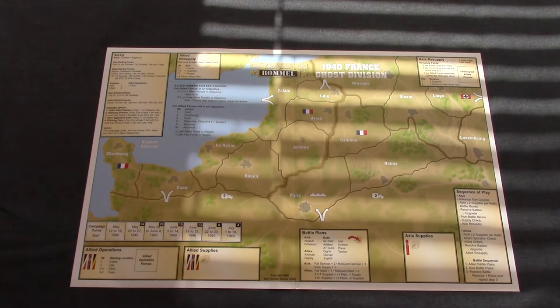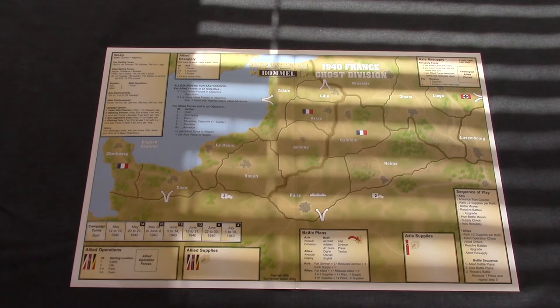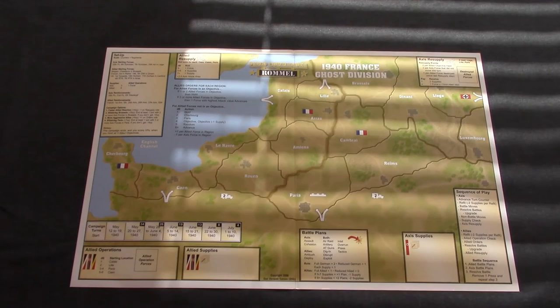Welcome to France 1940. The Germans are pushing through Belgium and into France. The Allies are rallying and trying to hold their positions. In this game we are Erwin Rommel, leading the German invasion into France against the board, which is playing the Allied forces.